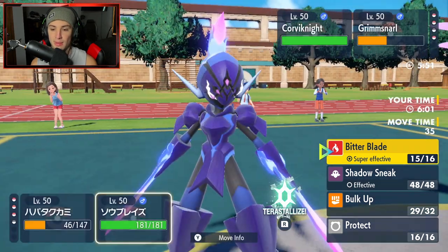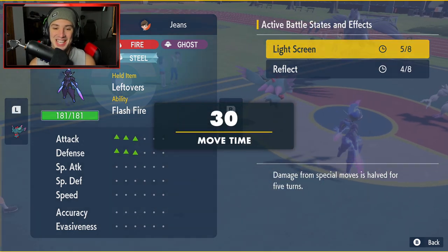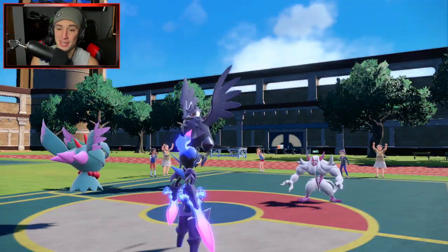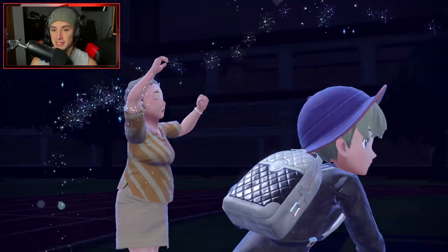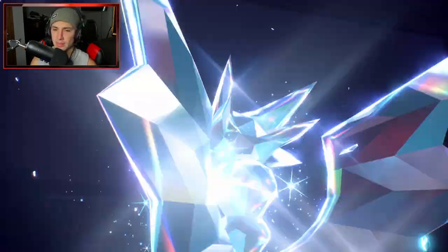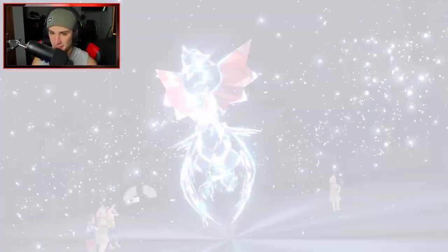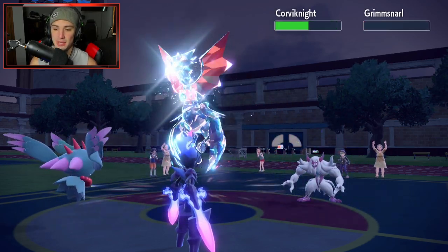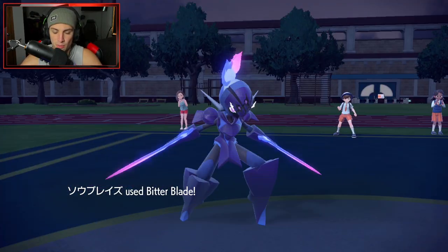Look at Ceruledge — plus three on attack and plus three on defense, going up against a bunch of physical attackers. That's so big, plus we have Reflect. I really don't think they're killing Ceruledge. They end up Terastallizing into Straight Dragon, which isn't too bad. It's kind of a bad call considering I have Flutter Mane out here ripping with Dazzling Gleam. It might just be a last-ditch effort. We take out Grimmsnarl and go for Bitter Blade.